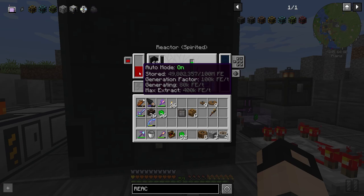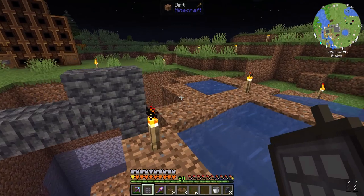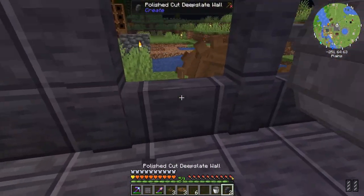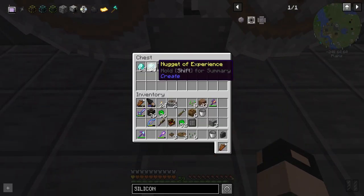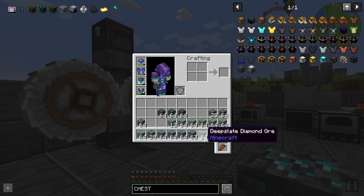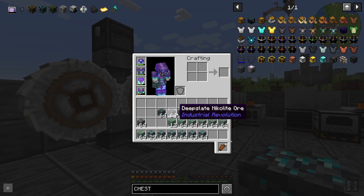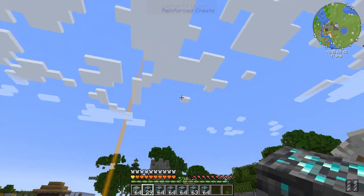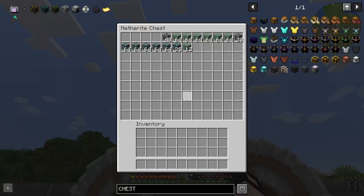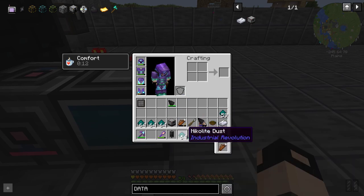It's making 80,000 RF. Both wheels are spinning — let's put in some diamonds. I removed two stacks each of coal, diamond, and nickelite — I will use them in a new data card. This is amazing. Let's set up the mining rig.